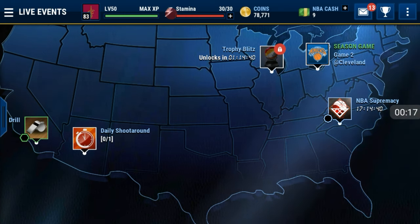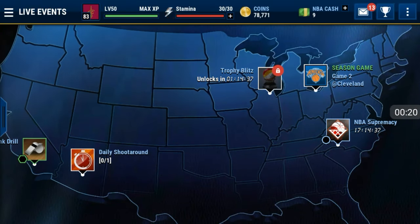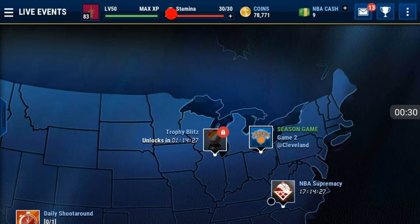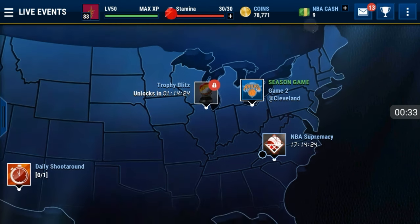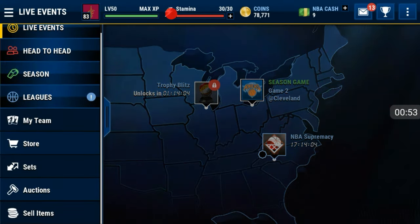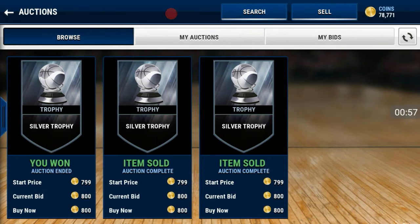First, you want to take a look at the live event. Today's a good day to invest in trophies because the Trophy Blitz live event is out, so people are pulling silver trophies and bronze trophies — mostly silvers. So today you want to invest in silver trophies. They're going for 1,250 coins when the live event is out, but right now you want to snipe silver trophies for 800 coins and below.